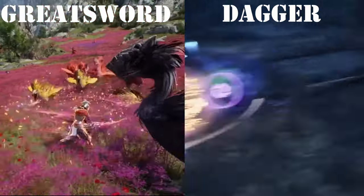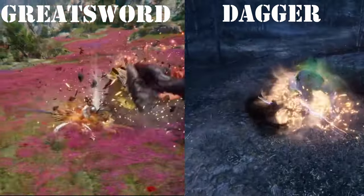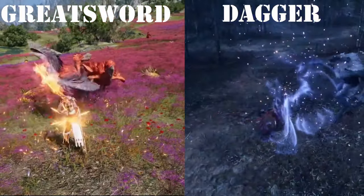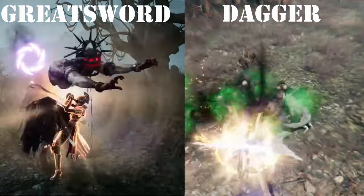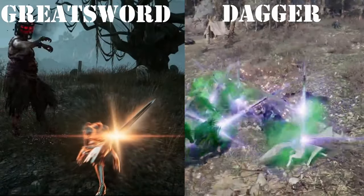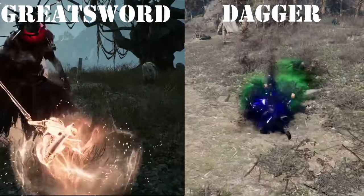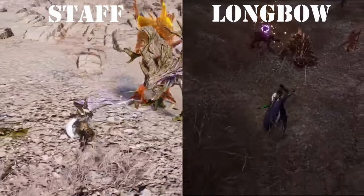The best melee DPS combo is the Greatsword Dagger — an assassin-style burst class that uses stealth paired with lots of mobility skills to approach targets, then locks them down with stuns and some of the hardest hitting burst skills. Similar to Crossbow Dagger, it is better in smaller scale PvP than in mass PvP.